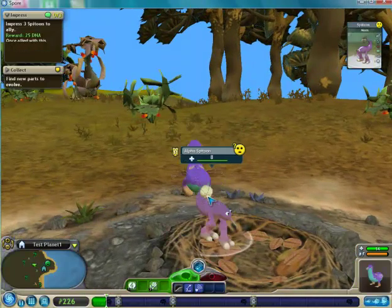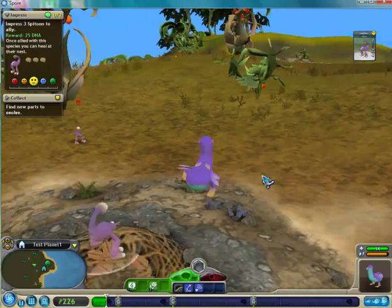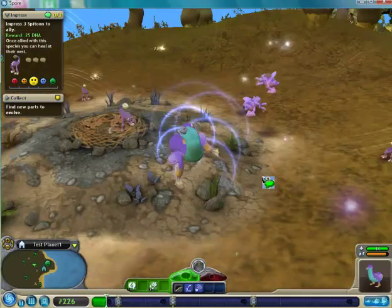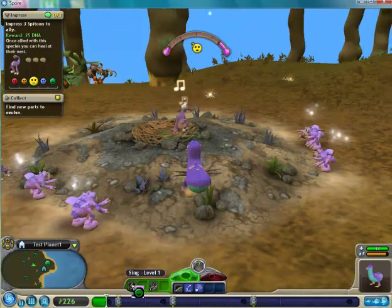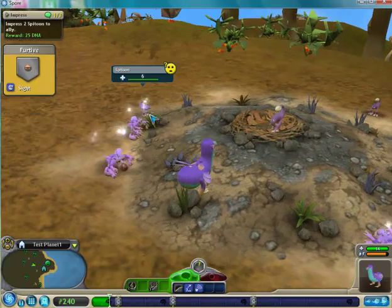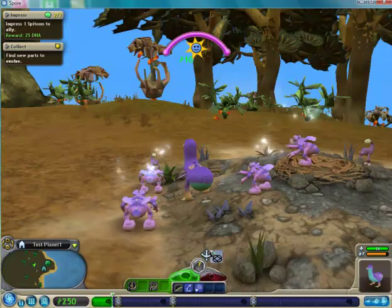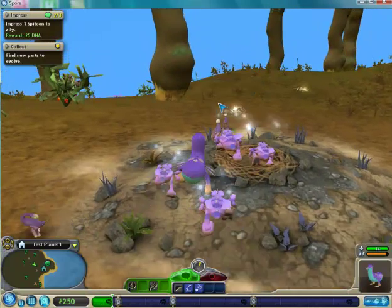That looks like a scary one though. I didn't eat some back yet. Here they come. When you summon your flock, they're basically going to help you, so it's quite helpful.